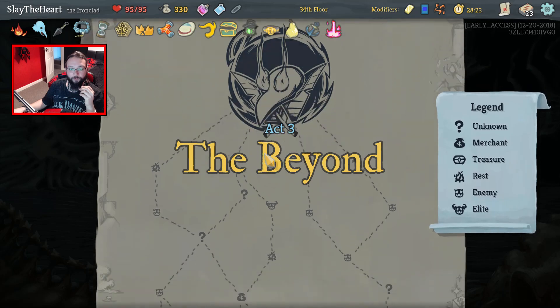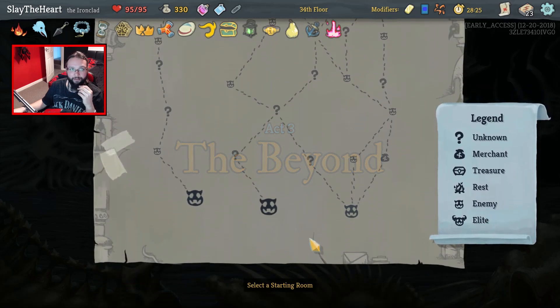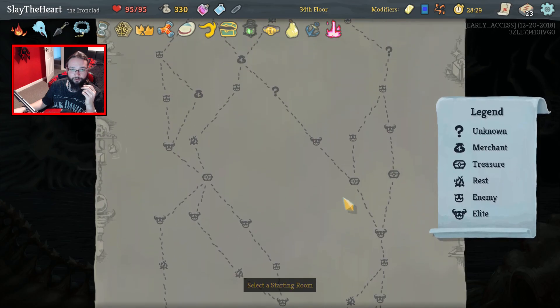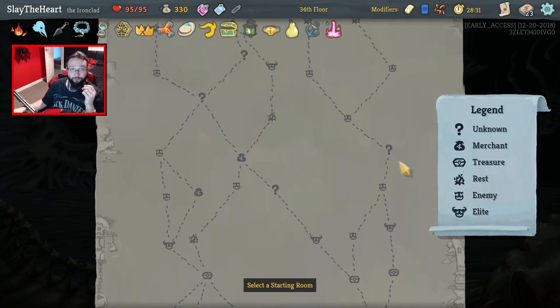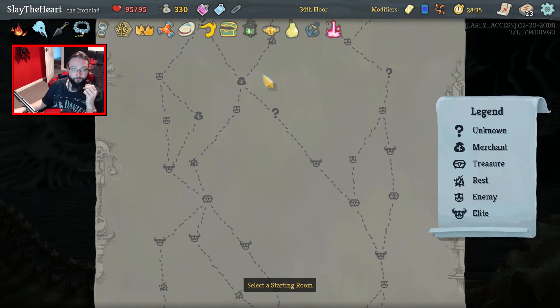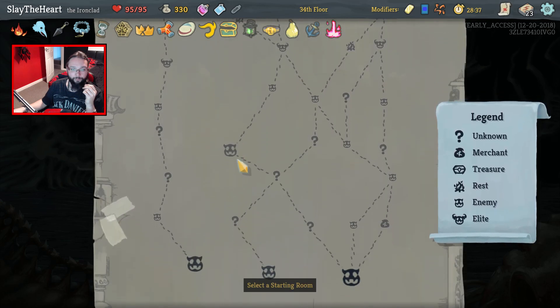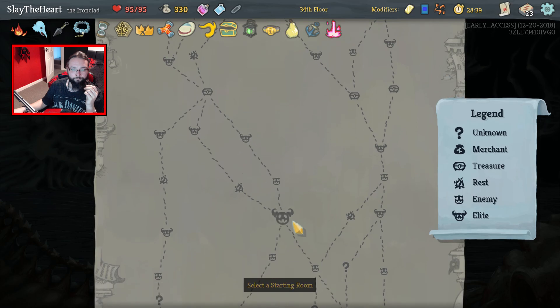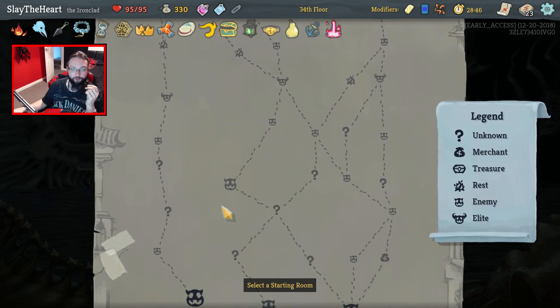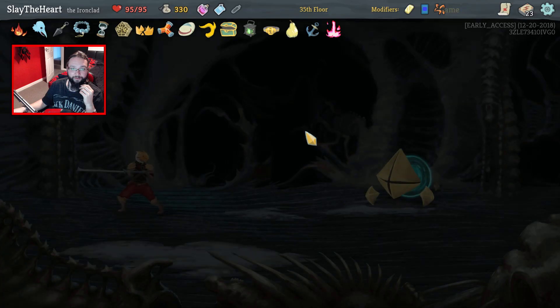Just give me a Fusion Hammer — we don't need any more upgrades, we've got Armaments. And we're still trying to avoid adding cards. I'm definitely fine with the Awakened One. Elites, where are you? You're one, you're two, you're three, you're four. We can get three then — one, two, maybe a rest just in case. No, we're going to dodge all the rests. Let's go up this way.